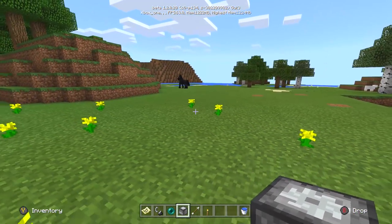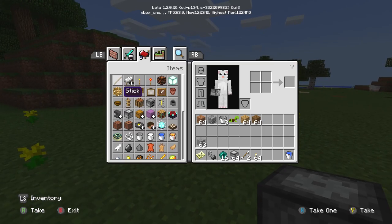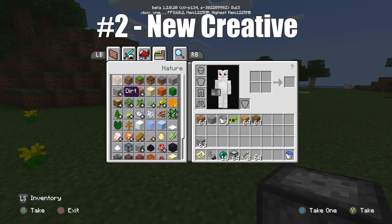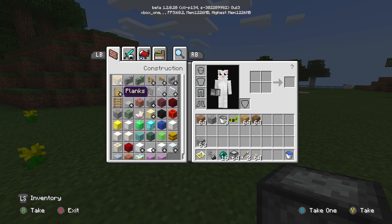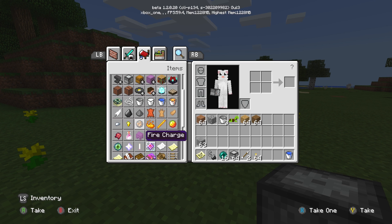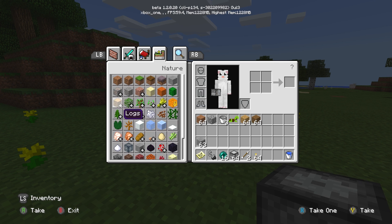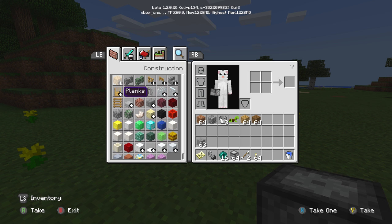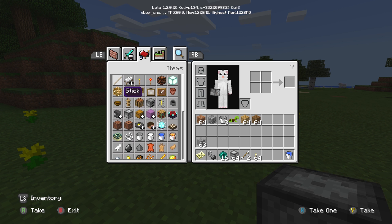Let's move to the second feature which confuses everyone: the brand new creative menu. The new creative menu — or really, the old Pocket Edition creative menu that's now on console — is actually kind of fascinating because it only has four tabs plus a search tab. Because everything is expandable to see all the doors, all the items, it's actually fairly easy to find what you're looking for most of the time. If you're looking for something that used to be a giant category, like dyes, it's a little harder to find. But for single items like Totem of Undying or Elytra, they're right there.